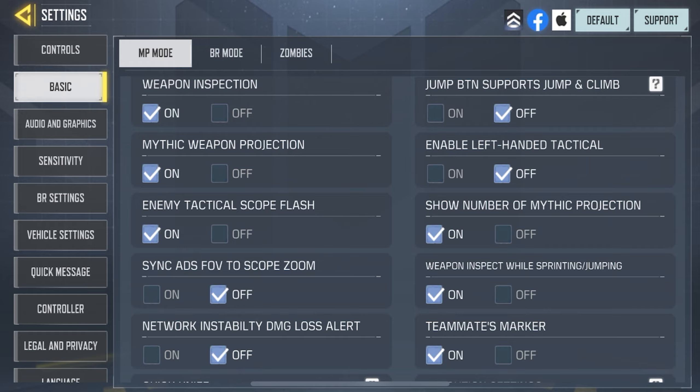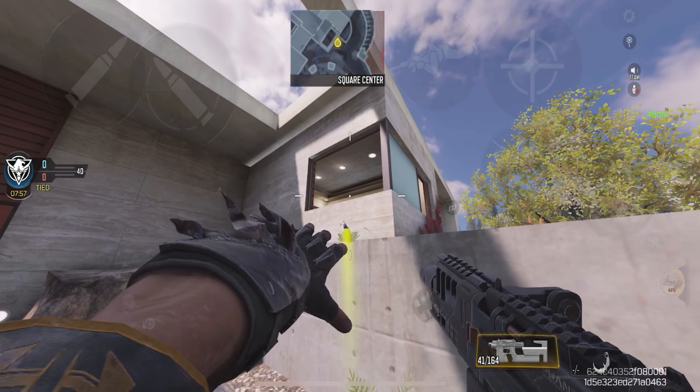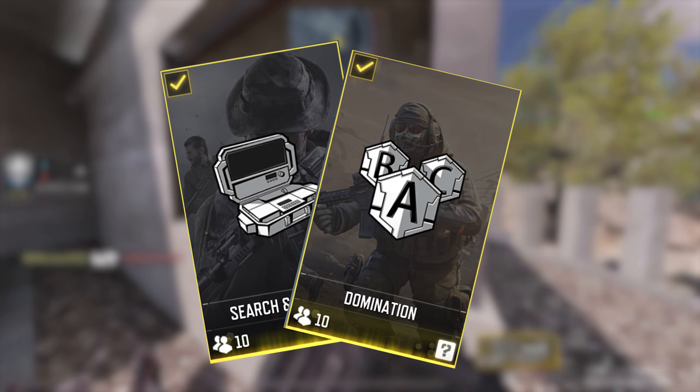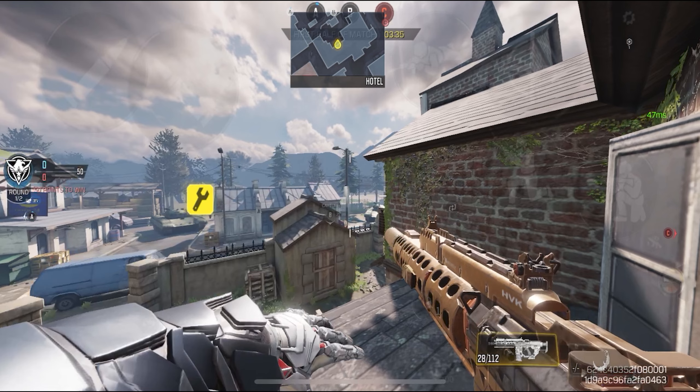The first setting will save your life in a lot of situations and it's called the left-handed tactical. This setting can be found on the first section of the basic tab and you want to make sure to have it turned on, because this allows you to use tacticals while holding your gun even when you're walking or running, which is really useful in both search and destroy and respawns. This is the fastest way to use tacticals and on top of that you don't have to risk putting your gun away.